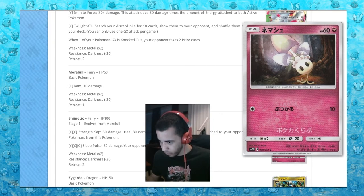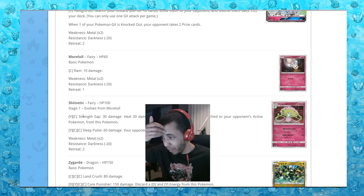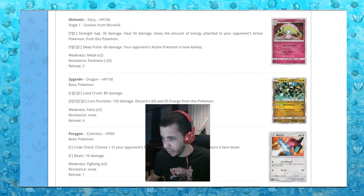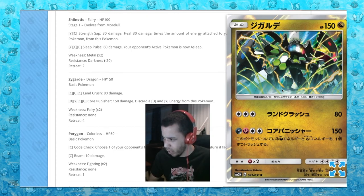Next up is Morelull — sure. Then Shiinotic: Strength Sap, 30 damage, heal 30 times the amount of energies attached to your active Pokemon. Sleep Pulse: 60 damage — you're never being used. Next is a Zygarde perfect form — why does he only have 150 hit points? I can think of some people that won't like that. He's horrible, this is a terrible card.